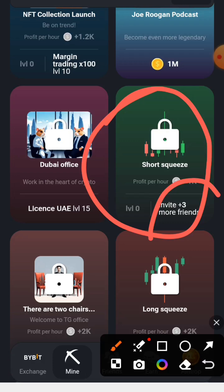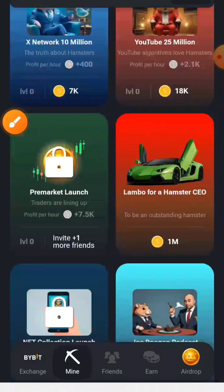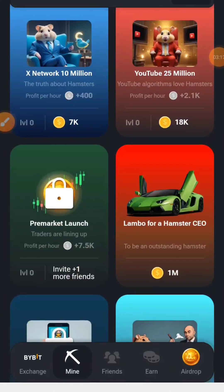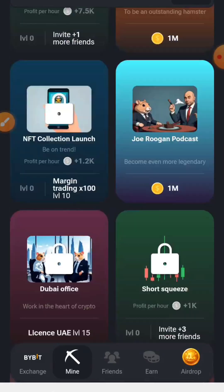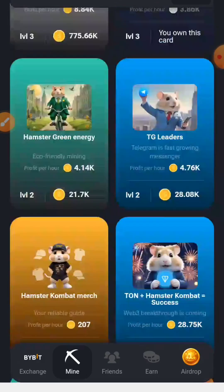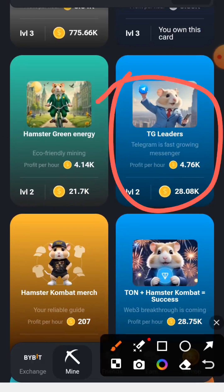The last card we have today on the daily combo is TG Leaders. It is under Specials. Let's go to my cards and look for TG Leaders — here it is.